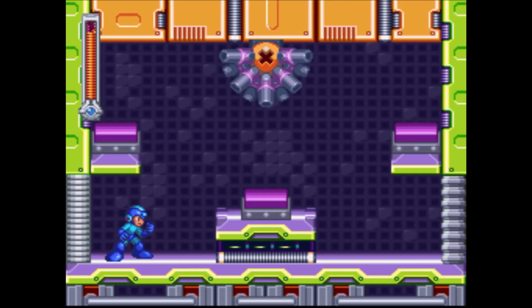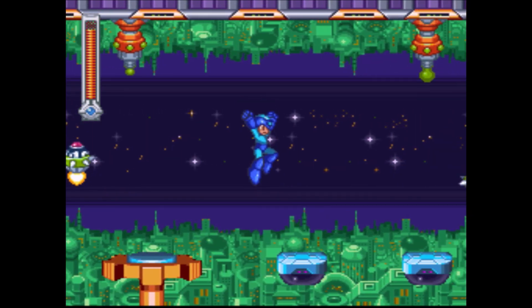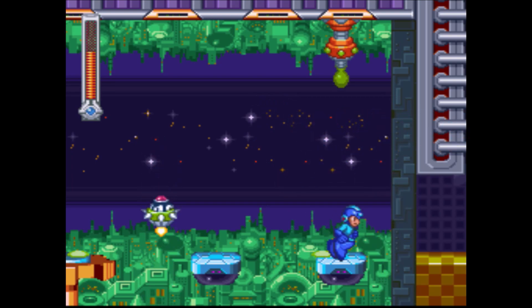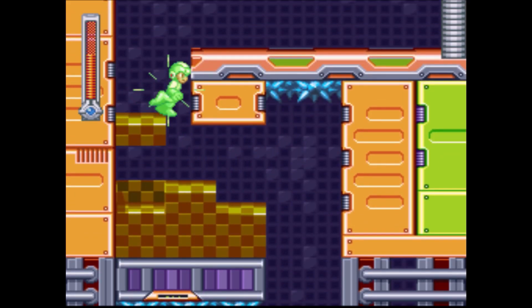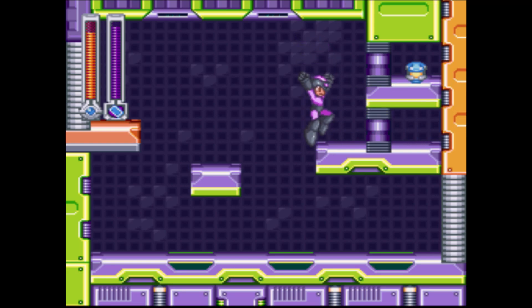This is a mini boss? Nope, it's this. That's actually a pretty easy pattern. Sometimes you'll get a pattern that is basically the same switch three times in a row, which is pretty funny. The first one can be pathetically easy. I guess I just have to time my landing there. I gotta stop nearly jumping to spikes — that's like the third time I've nearly done that. In case you don't remember from what Roll said, Magic Card is the weakness, so be prepared.